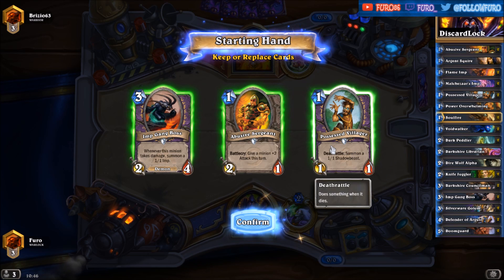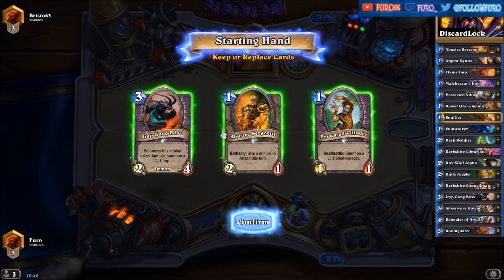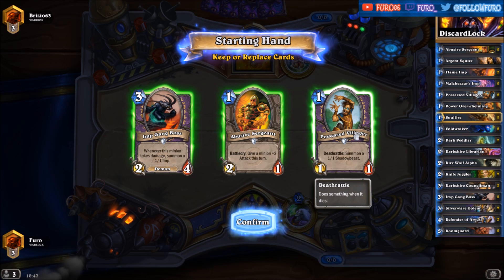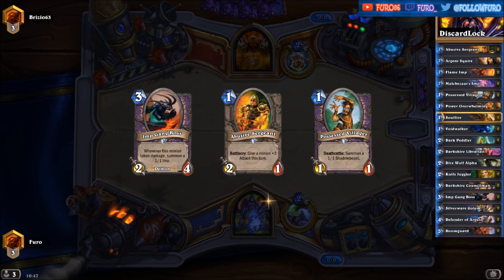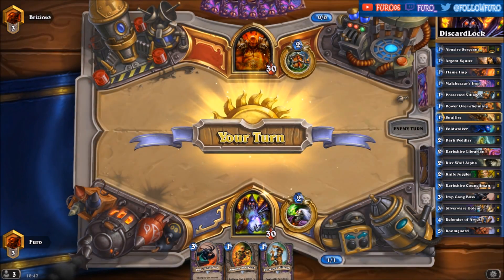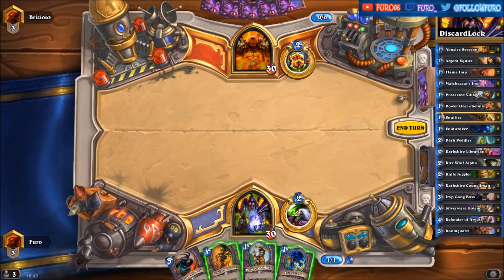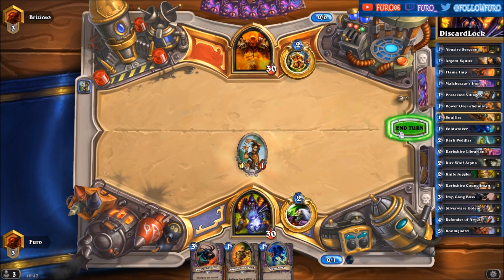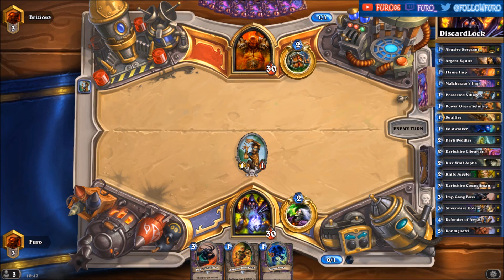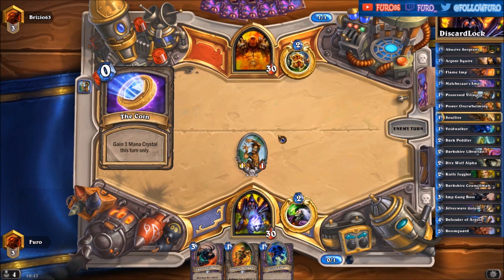Great deck in general. Let's see how it goes against the Warrior. We're definitely keeping the Possessed Villager here, we could keep the Abusive Sergeant as well and the Imp Gang Boss. Thil was able to have a total win rate of 67% with the deck, playing it from rank 16 up to Legend, reaching the top 50 spot on the ladder. Pretty standard discard Warlock deck — nothing fancy or unusual, just a pretty solid deck.